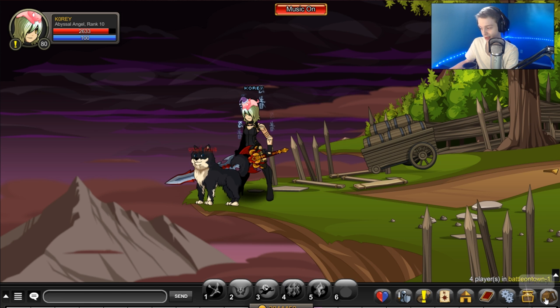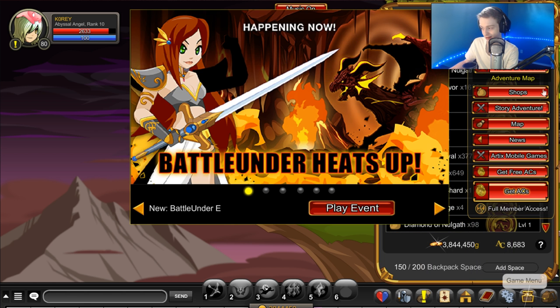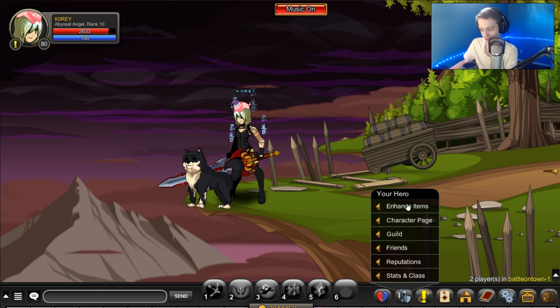So yeah, you can auto enhance, and if you do auto enhance you can also manually enhance an item too — it doesn't lock them or anything silly like that. I wish there was an option — say you want to do something funny for a PvP build, like full thief Abyssal Angel for some reason. There should be an option to enhance items a different way.